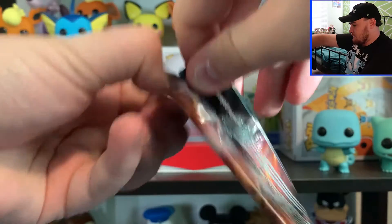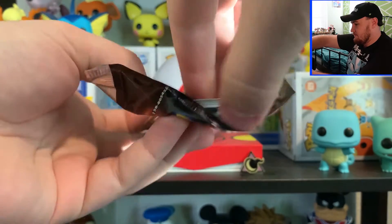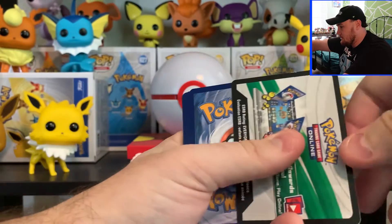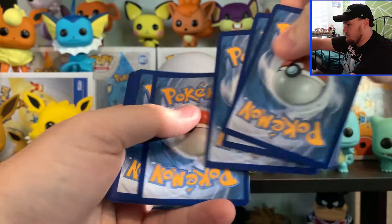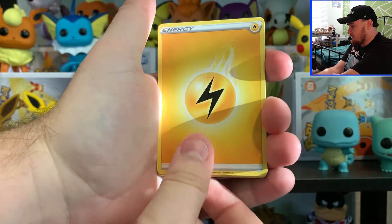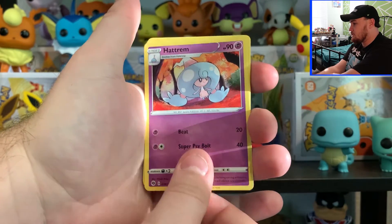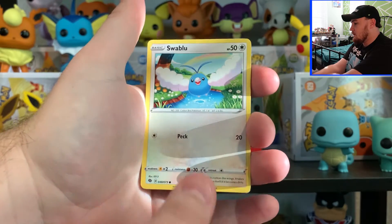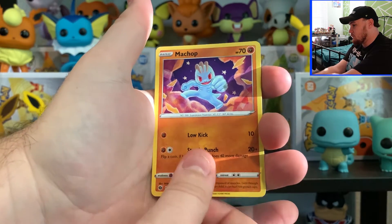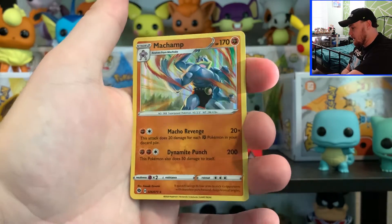Now I always have a hard time opening these packs. And every single Champions Path pack will have the white code card. So we have Lightning Energy, Team Yell Grunt, Hop, Hatrim, Weedle, Swablu, Kakuna, Pokéball, Machop, a Reverse Holo Galarian Zigzagoon, and then a Holo Machamp.